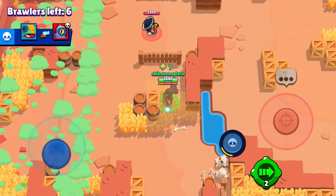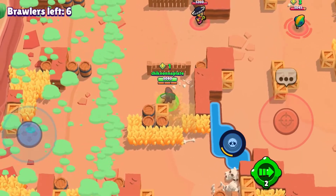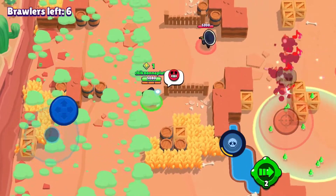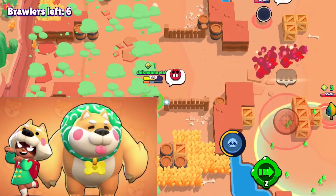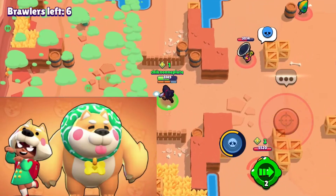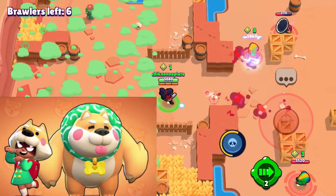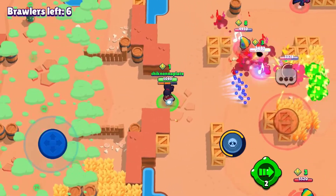The next brawler we're gonna be telling you guys the best skin for is Nita. She is the first one on trophy road, and she's a very very good brawler. The best skin for Nita by far is gonna be Shiba Nita. When placing down Nita's bear, it has a cool bone under the bear and it looks really cool. The next brawler is gonna be Colt.